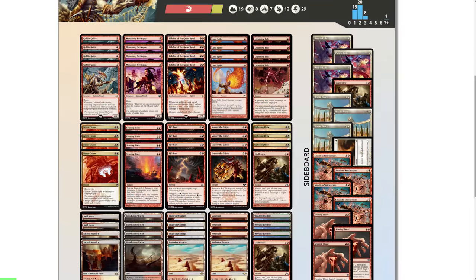A traditional Boros Burn deck runs 19 lands. As a long-time burn player, we're looking for a 2-land hand with creatures, settling for 3 lands but never 4, and we'll keep a 1-land hand as long as we have a Goblin Guide or a Monastery. With only 19 lands, there are a lot of times we have to settle for a 1-land hand, and if we don't hit our 2nd land soon, it's very unlikely we'll win. That's the first issue.